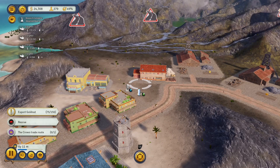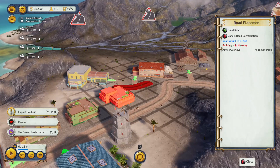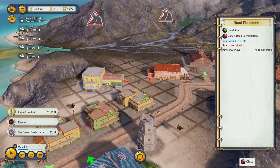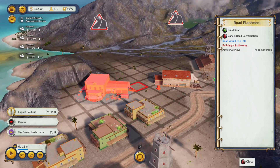Here's another instance of me completely botching making a road. You'd think that making a straight road would be a fairly simple task — not so.